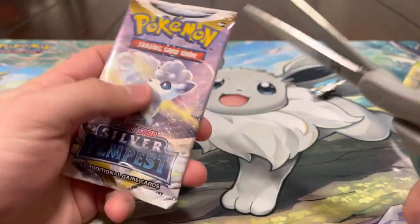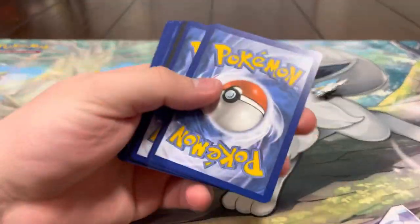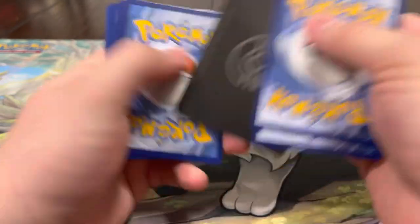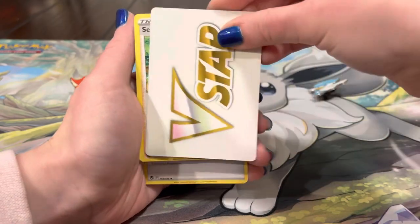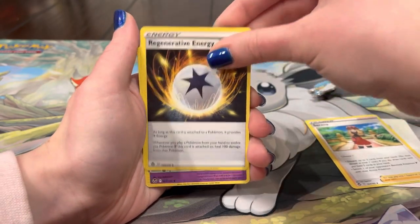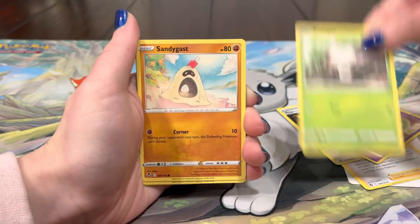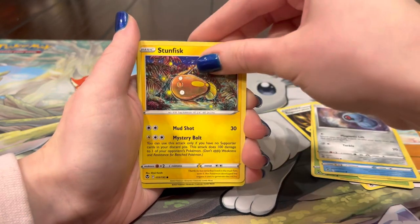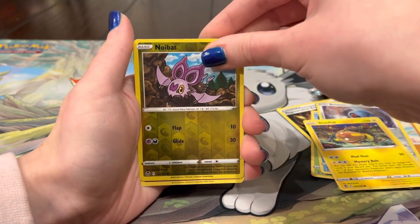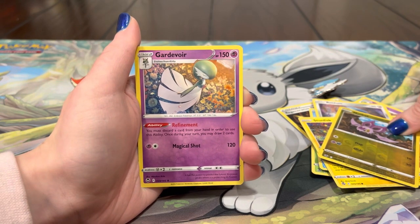Let's see if we can get anything else to end off the video. Last pack magic - can we do it? Silver Tempest come on, we got a V-Star marker, that might be bad luck. V-Star, Serena, Energy, Fusion Strike Fungus, Sandygast, Relicanth, Beldum, Stunfisk, Noibat, and Gardevoir. So we got two hits per box, not too bad.